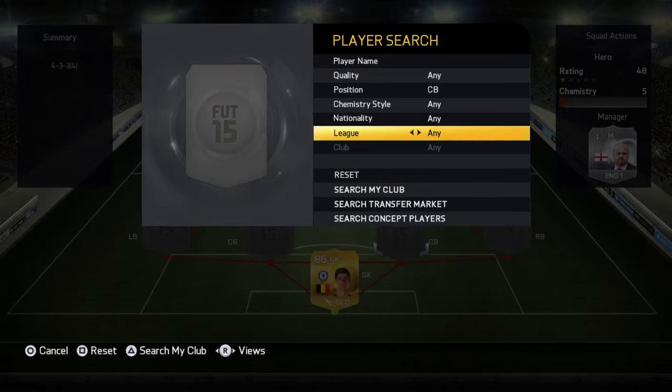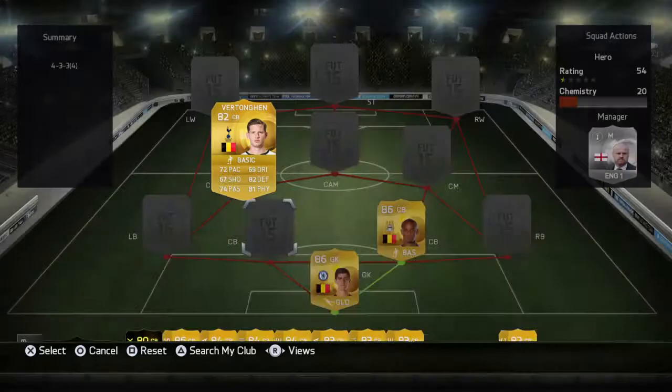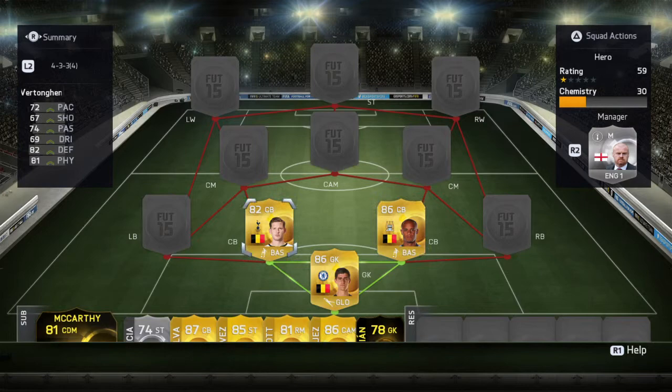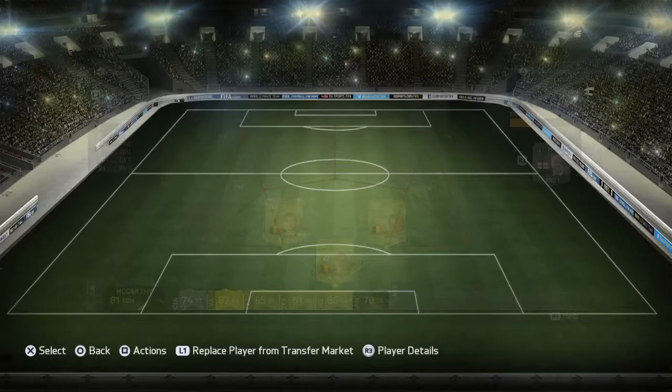The first CDM we're going to go for is Company — another Belgian BPL player. Company is just easily my go-to CDM for the BPL. I don't normally use him because he's got higher work rates, but six foot two height is really helpful. Even though he's got high attacking work rates, it doesn't really show on the pitch — he stays back quite a lot, which I quite like.